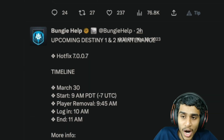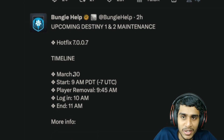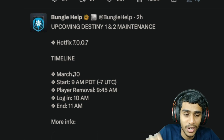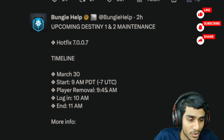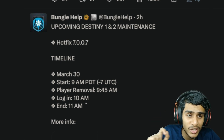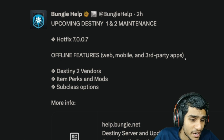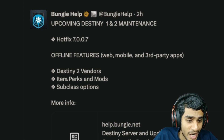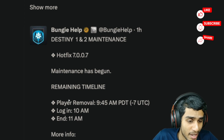A tweet from two hours ago confirms today's March 30 maintenance is ongoing: starting at 9 AM PDT, player removal at 9:45 AM, login at 10 AM, and ending at 11 AM PDT. During maintenance, the following features will be offline: web, mobile, third-party apps, Destiny 2 vendors, item perks, mods, and subclass options. One hour ago they confirmed maintenance has begun.